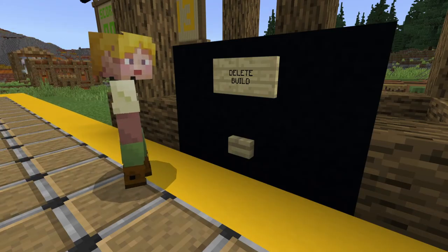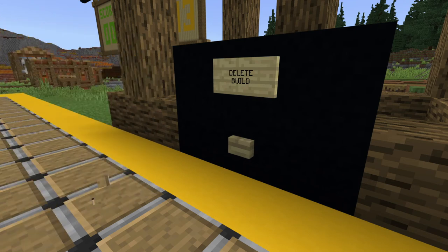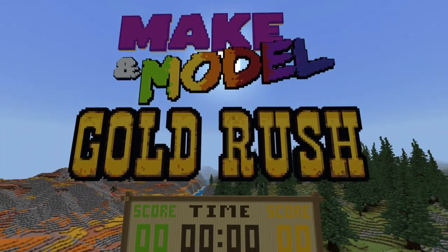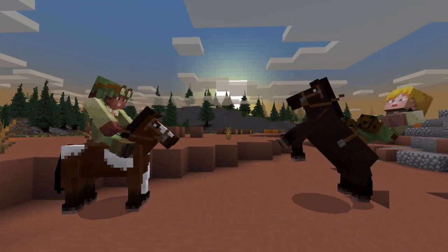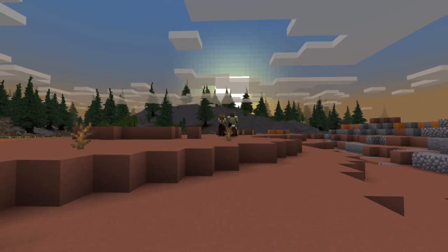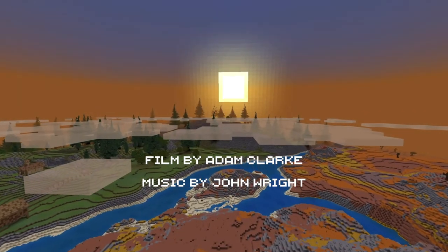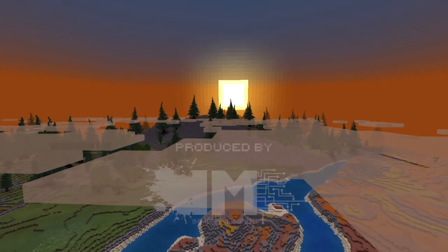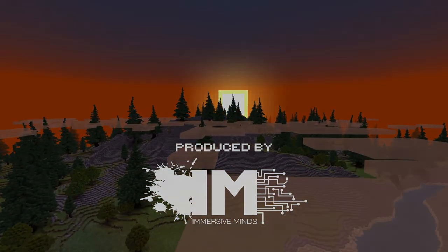When the students start a new game, they can clear the previous build with the click of a button found at the back of the build platform. And that's it! We hope you and your students enjoy the Make a Model Gold Rush Arena. Have a Minecraft Bonanza, y'all! We'll see you next time!